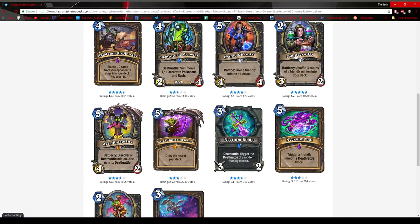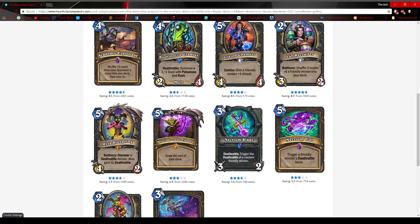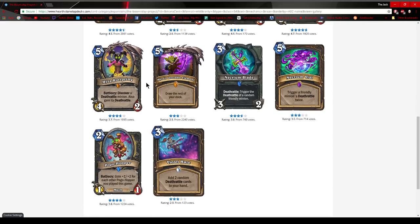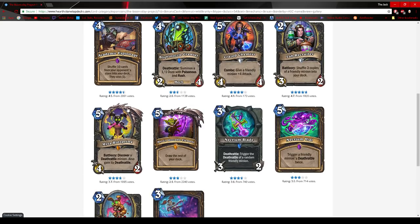Lab Recruiter shuffles three copies of a friendly minion into your deck. It got rated highly, but I think it helps more for Deathrattle or fatigue-heavy strategies. I don't think it's great in Odd Rogue or Miracle Rogue. I think it'll see play in something like the Kingsbane value deck. Rotspring: 5 mana 4-2 Deathrattle where you discover the effect — I don't think this will see play. The value strategy isn't great and Kingsbane is already good enough as the only value-oriented Rogue deck that works.